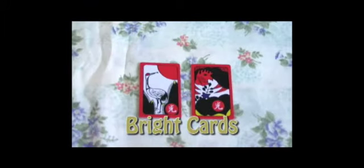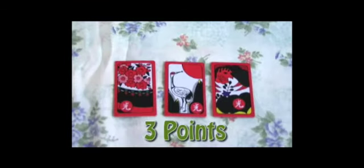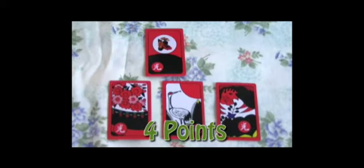Finally, the Brights, or Kuang — these are the kings in the game. You must collect at least three of these to earn any points. Collecting three is equal to three points, four is four points, and five is a whopping fifteen points.